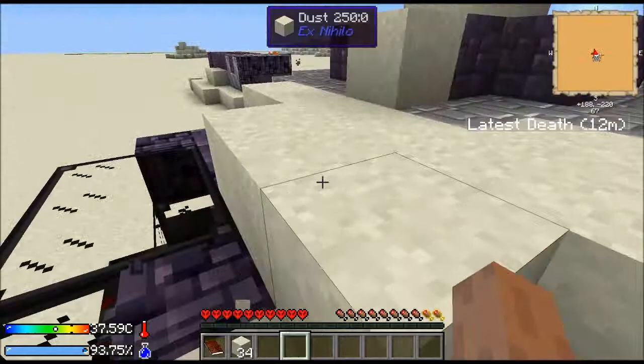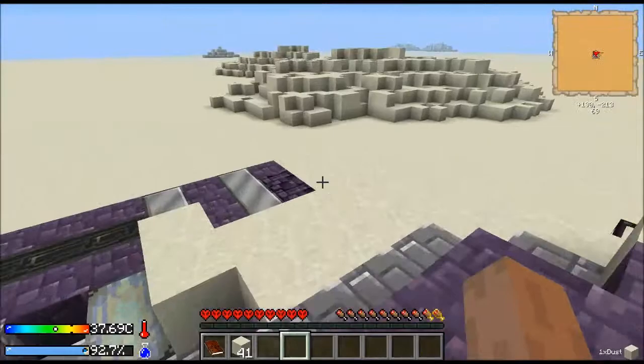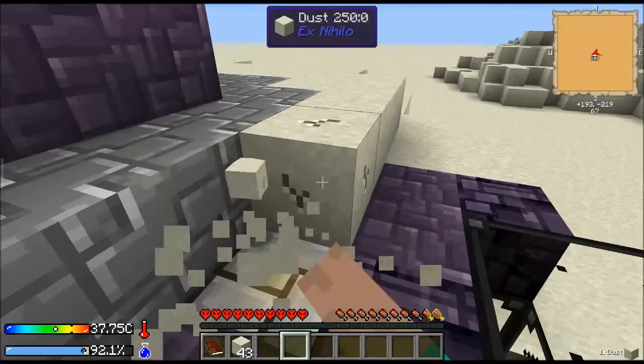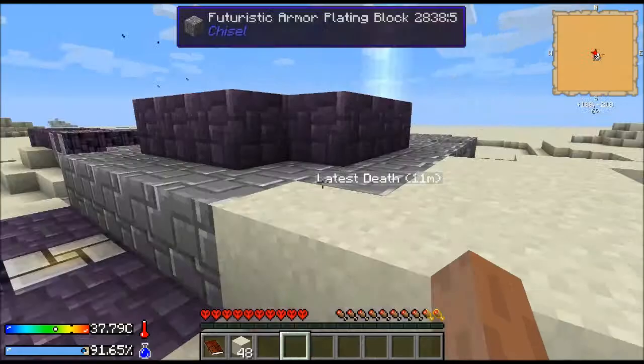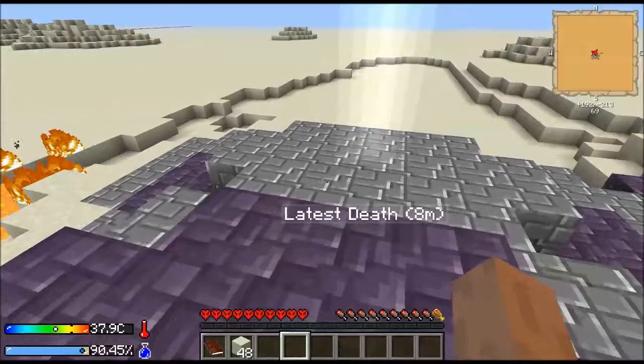So this is Crash Landing and there's a lot of different mod packs out there for Minecraft. The majority of them you just take a bunch of mods and put them together — that's basically it. What makes Crash Landing special is it's one of a few mod packs where all the mods work together. It has a storyline; most mod packs there's no storyline, it's just the mods.